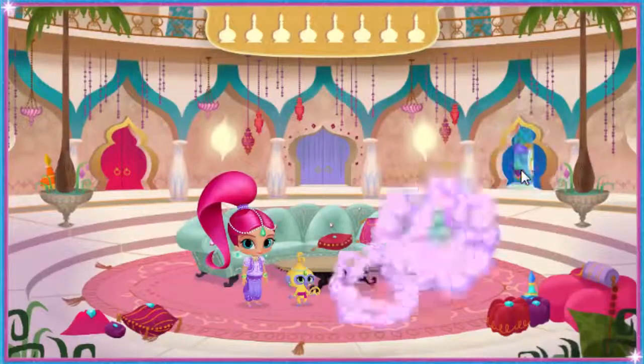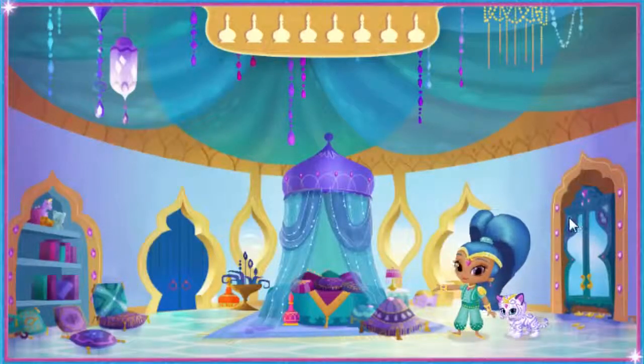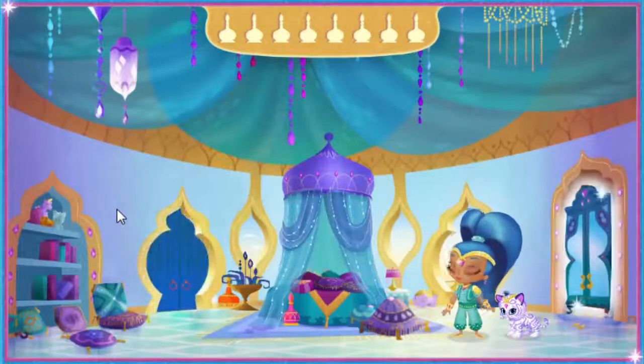Shine's bedroom. Ta-da! Here's my bedroom. Click the blue door to go back to the living room. Click my closet to play Genie Dress Up.